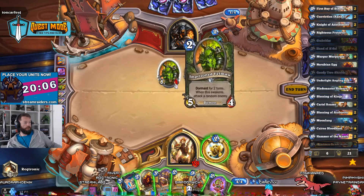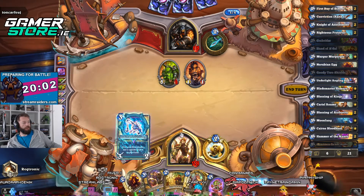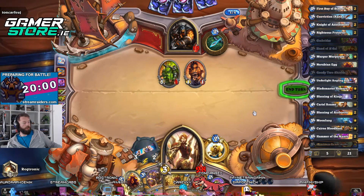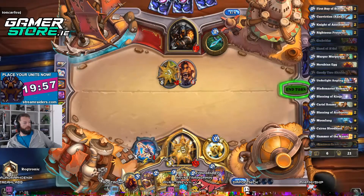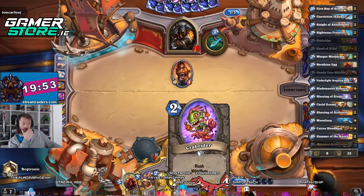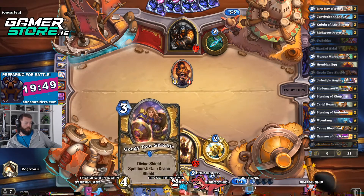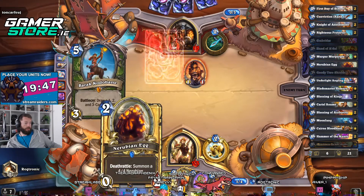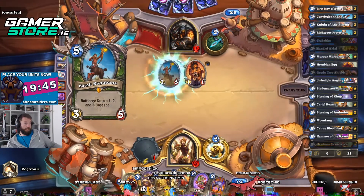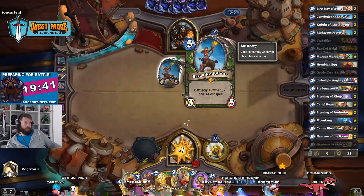I can clear both technically, but I don't really want to. Let me go Angling Rod — job's done. And then next turn I can Crab Rider into Hand of Adahl, or I can Goody Two Shields into a Nerubian Egg.